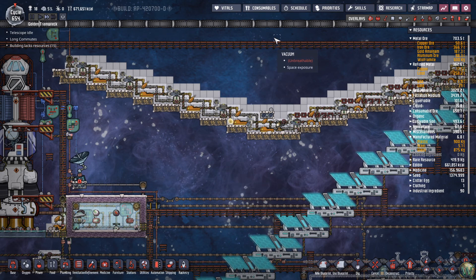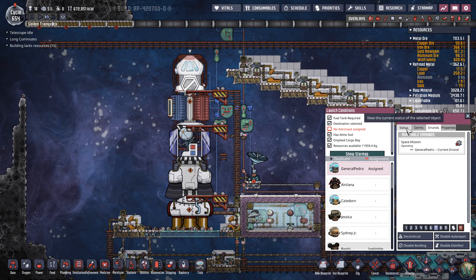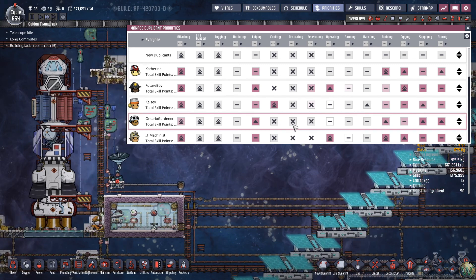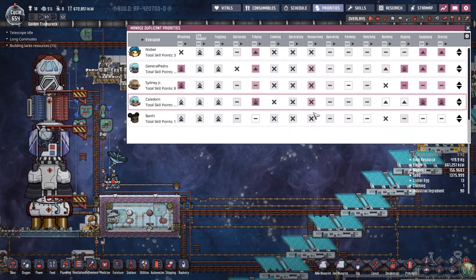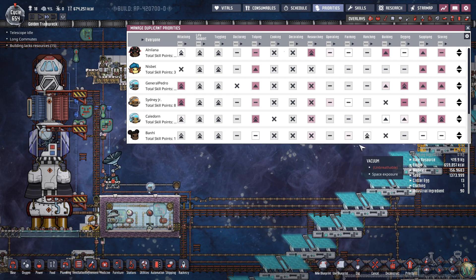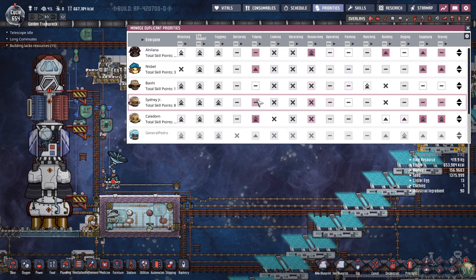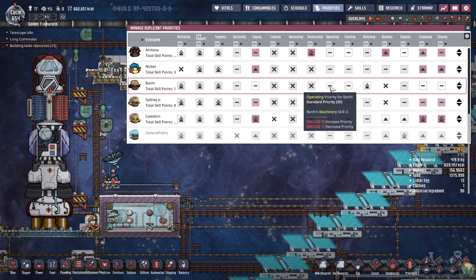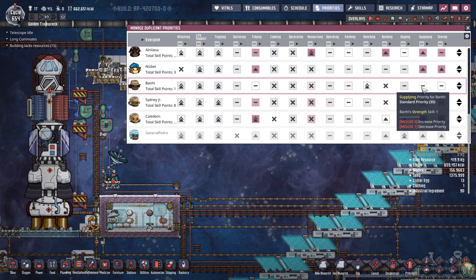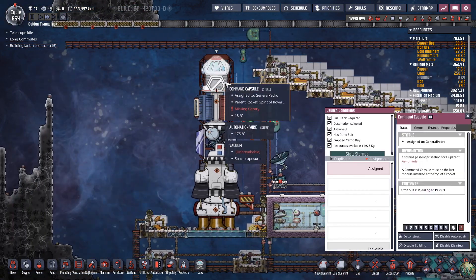We'll have to wait on Pedro's morale bonus. While he's on his way, let's move that over there and assign Bonnie to ranching as her primary, with a backup of supplying and tidying and stuff like that.